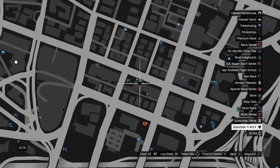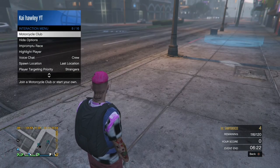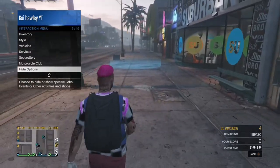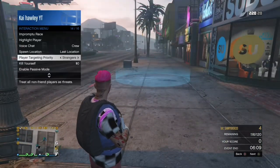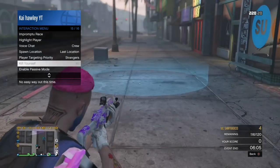To start this glitch, go onto the map and come to this clothing store here, which has got a race in front of it. If you don't know how to get the races and jobs on the map, go to hide options, go to jobs, go to all jobs, switch it over and make sure it says custom. Now if the blue circle doesn't actually appear here once you've set it to custom, pull the interaction menu up again, choose easy way out, and when you respawn the blue circle should appear.